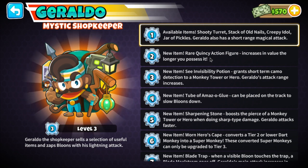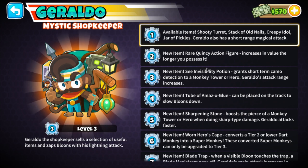Then you get the new item, the rare Quincy action figure, and then the Sea Invisibility Potion.